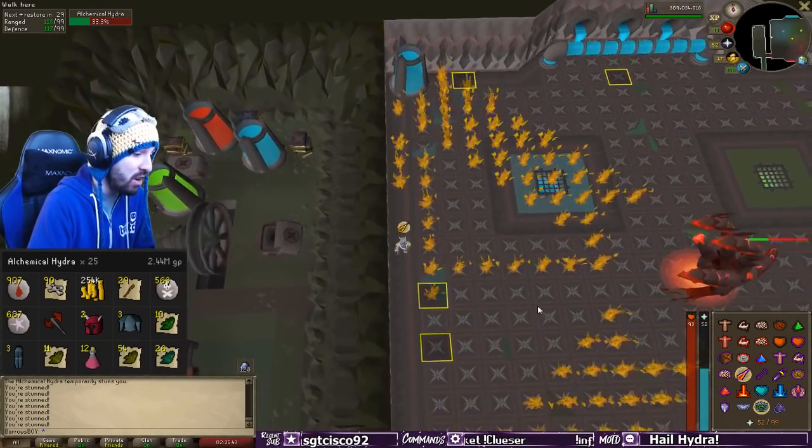And you have killed yourself an Alchemical Hydra! Good luck on the Hydra boss, guys. I hope this walkthrough has helped you. If you need to watch the kill again, feel free to rewind the video. That is it for this very quick walkthrough — hopefully this simple guide has given you a way to kill the Hydra. Best of luck slaying out there. See you in the next one!